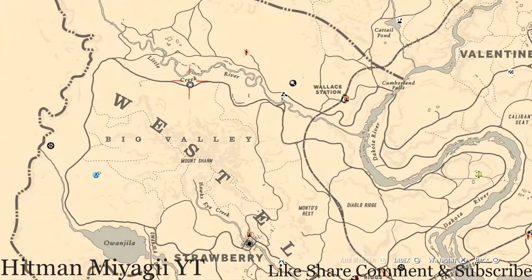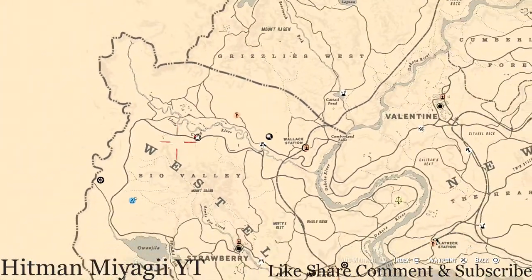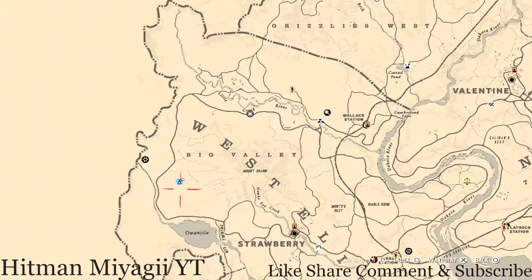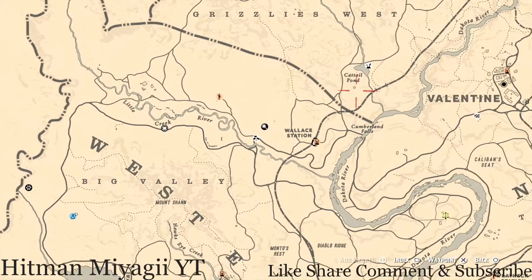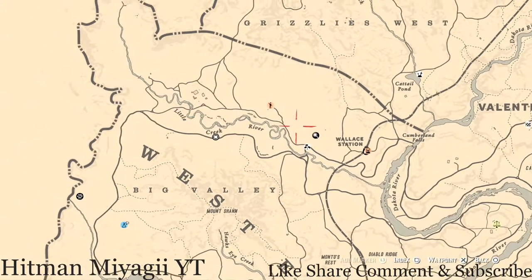She's right underneath the word Creek at this location. How I personally get to her when she's up here is I'll try to move my camp up in Big Valley. Sometimes I get a spot over here and I can just run up and around, or I'll get a spot in the middle part which is like the golden area for me personally because there's a lot of animals and stuff to fill up your camp.